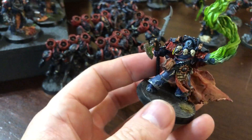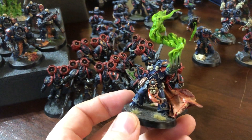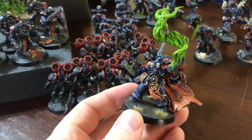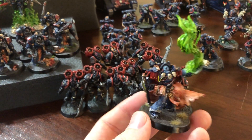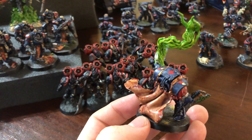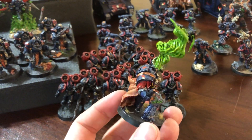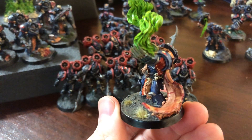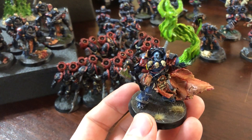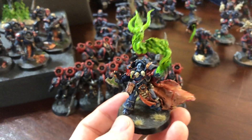Here's a Terminator Sorcerer — I think this is a 30k version, but he's so badass. He was dropping in with the Terminators, but I changed up the list a little bit because I wasn't really enjoying having two Psykers both doing the Dark Hereticus Discipline — there's just really not enough good spells there. His eyes are bleeding black warp juice. Just love this model.